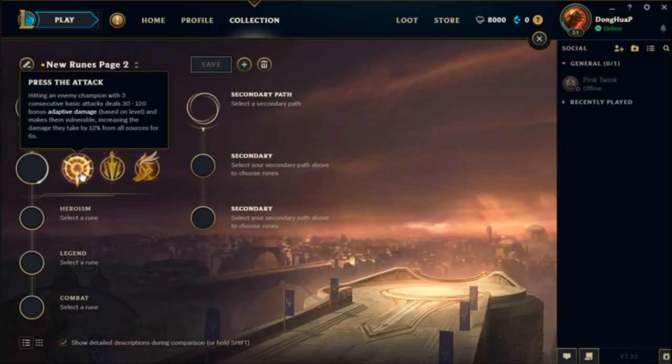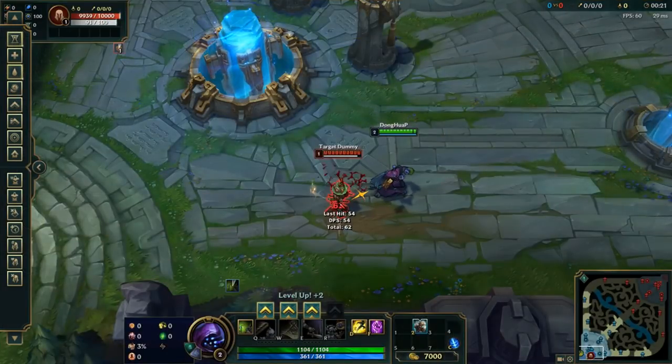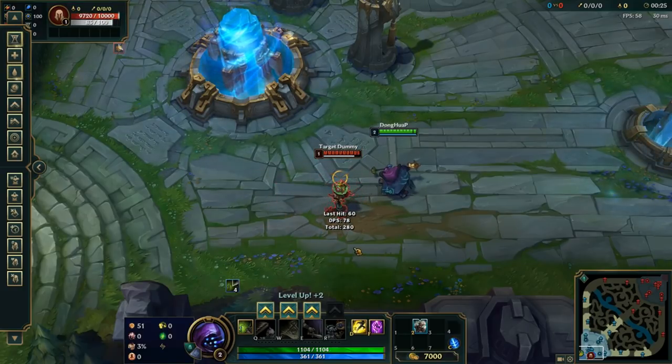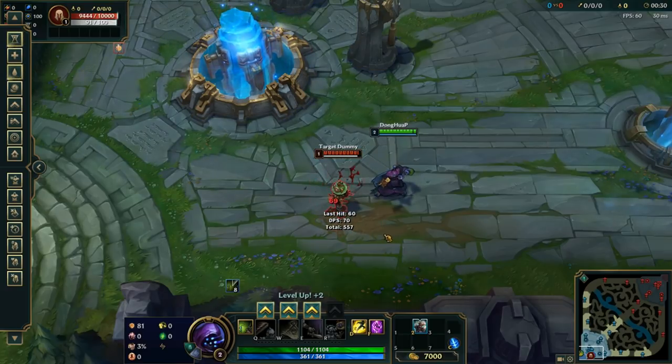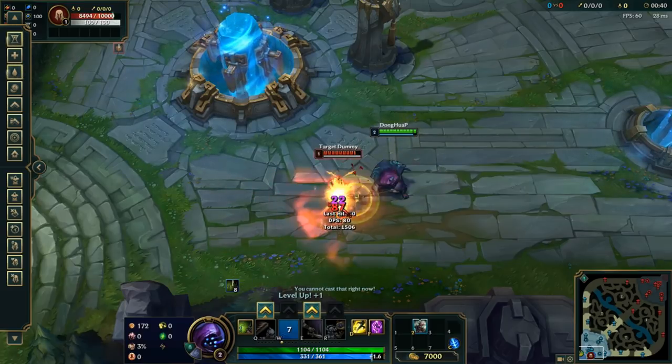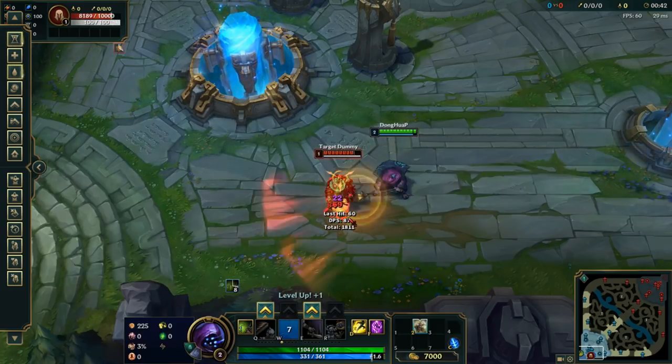The first keystone is Press the Attack. It is an auto-attack-based three-hit passive that, once triggered, deals a small amount of adaptive damage. Afterwards, the enemy champion becomes vulnerable, taking more damage from all sources for six seconds. Press the Attack does not have a cooldown, and it does interact with auto-attack resetters such as Titanic Hydra.